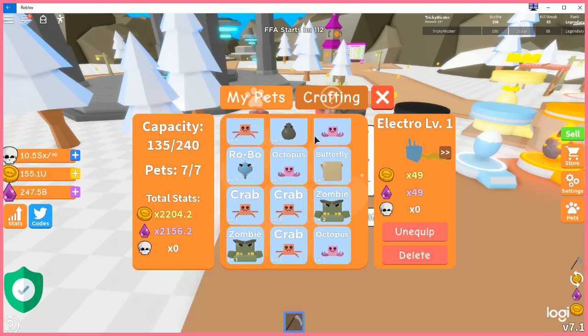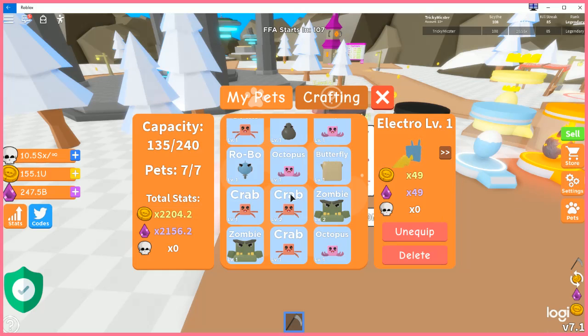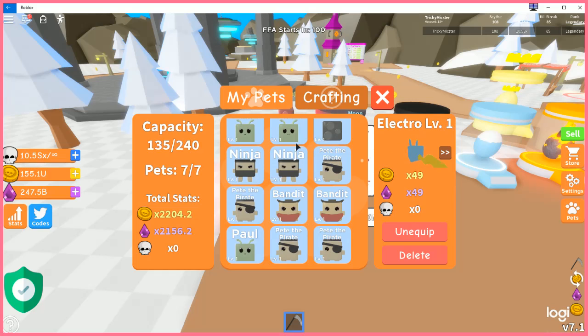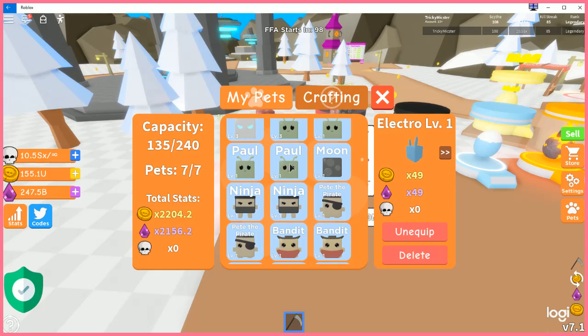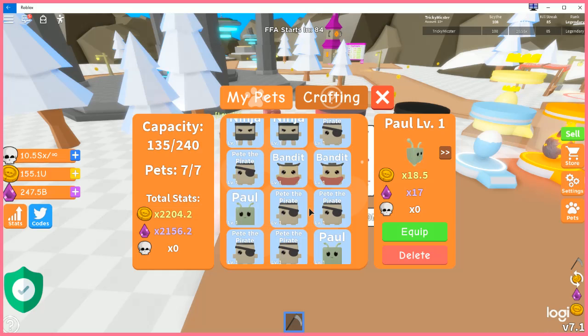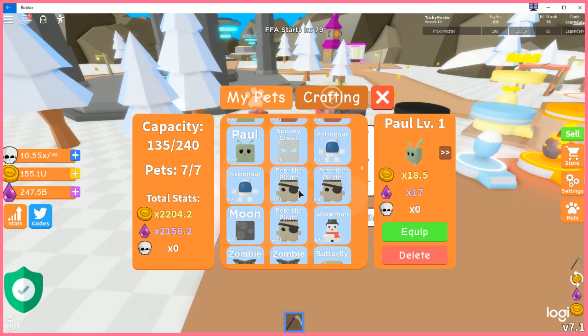If you really wanted to grind out or get all these pets, I'll tell you the stats I figured out. Zombies beat out anywhere up to the poles in the last set of pets. So zombies will beat out Bandits, Pete the Pirate, and Paul — and that's just the common drop. You could definitely get level 5s of those if that's really worth it to you.